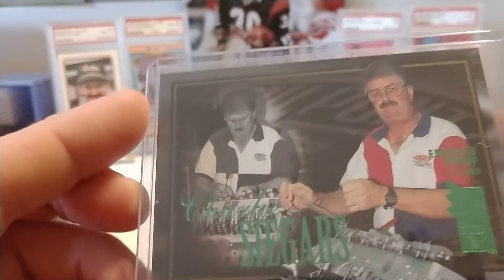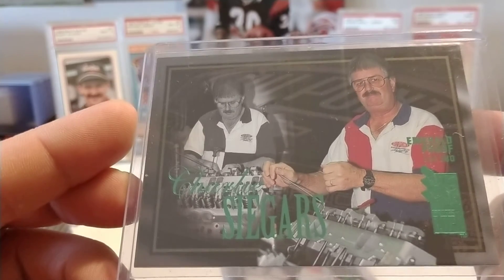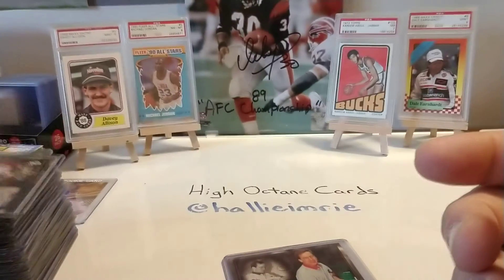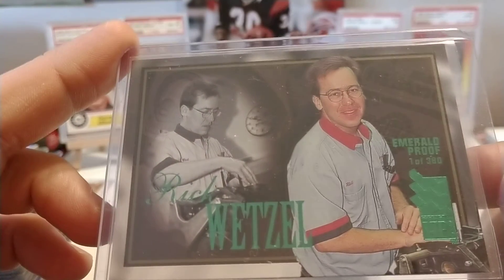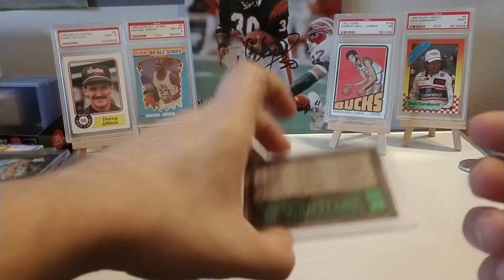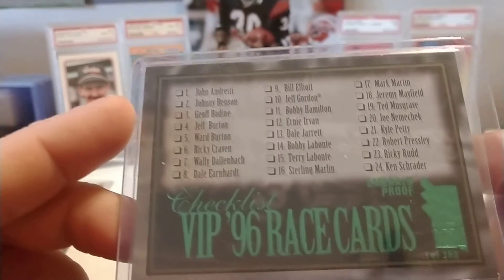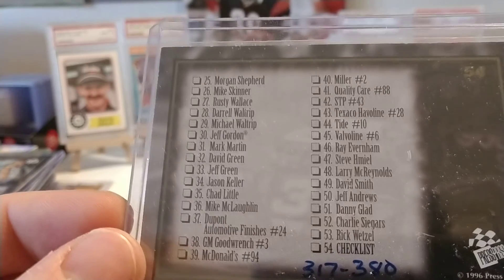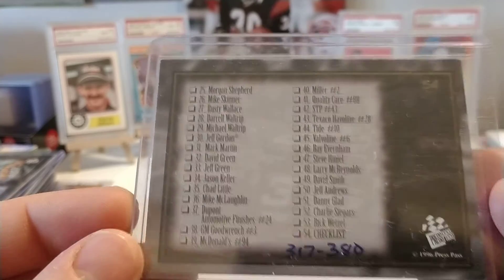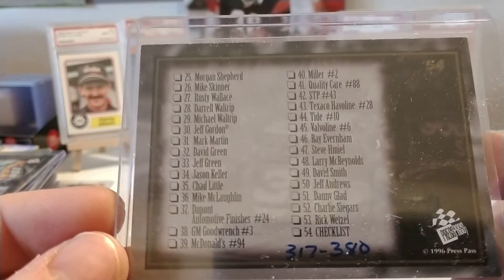Then we have Charlie Siegers, who is another Hendrick Motorsports engine guy. We have Rick Wetzel — appears to be top-heavy with Hendrick Motorsports. And then our final card of the set is the checklist, which we'll look at front and back so everybody can see we went through all the cards. This is number 317 out of 380.